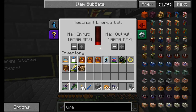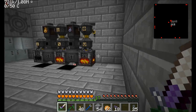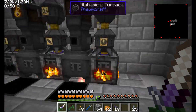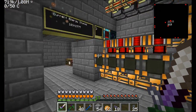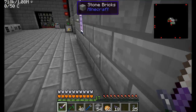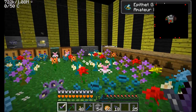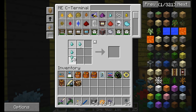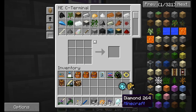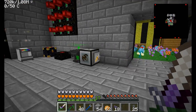But Direwolf, you're trying to charge up your resonant energy cell - how are you going to use a nuclear reactor to produce Redstone Flux energy? I'm glad you asked - we'll find out after I build a nuclear reactor! I'll save that as a secret for later. For now, let's come up with a place to build our first, and maybe only, nuclear reactor. We should find a safe spot since these things are a little bit dangerous. I've got a lot of diamonds now - 37 diamonds - and yes, let's get started working on a nuclear reactor.